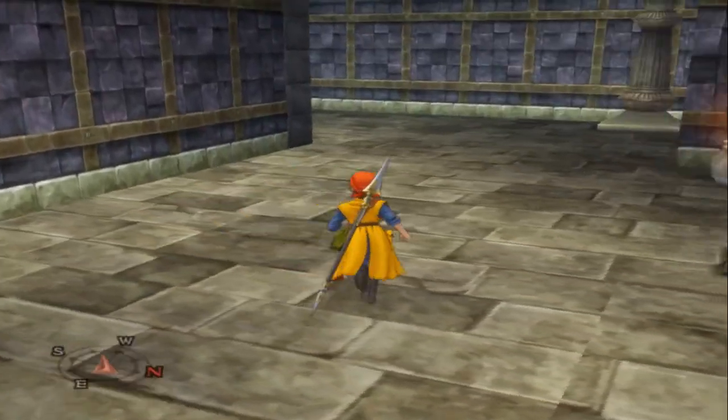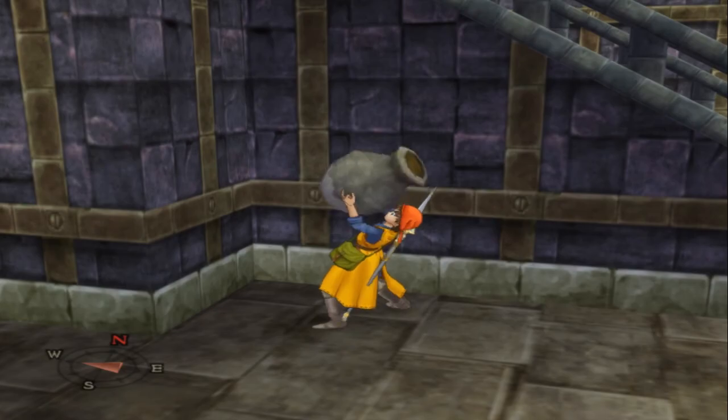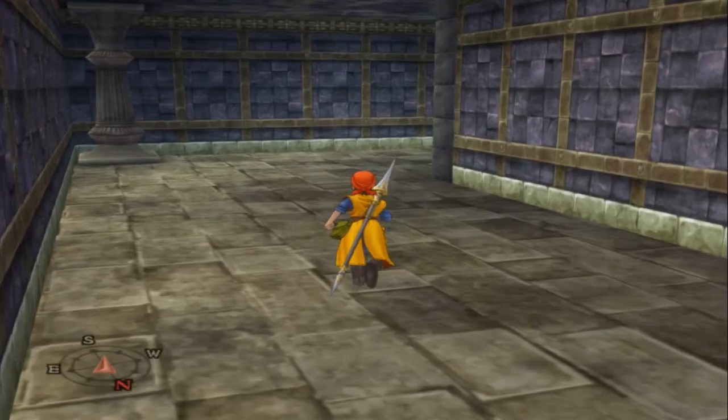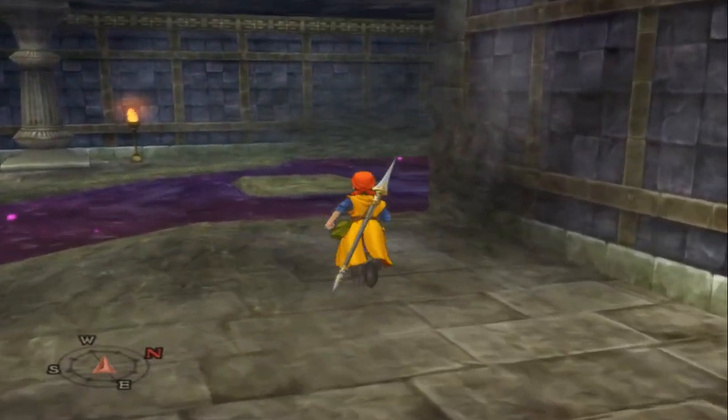The Phantom Fencers have a rare drop item called the Templar Sword, if I remember correctly. It's a sword that only Angelo can use, and it would be a great improvement to what he's currently running.